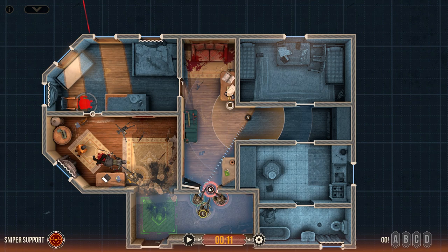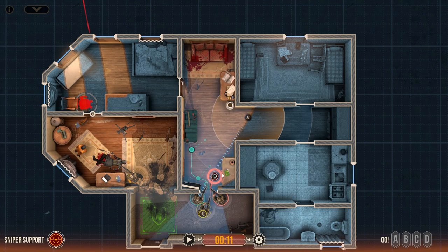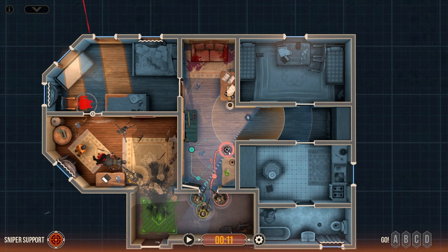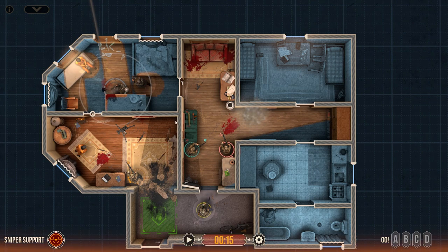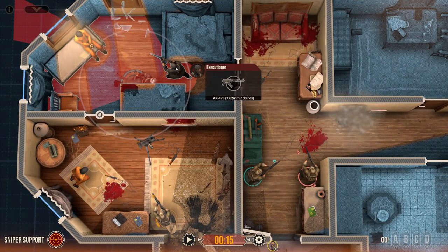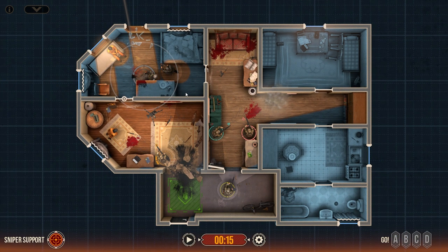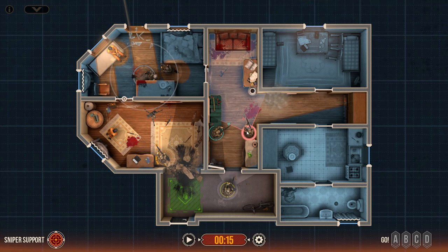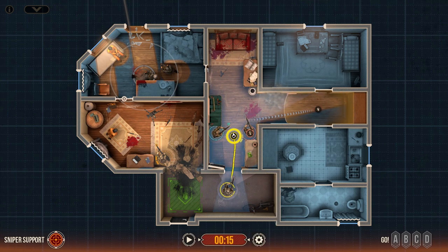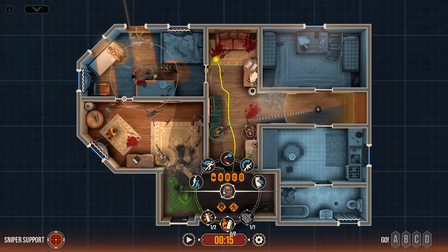Once the flashbang is out, we're going to button-hook with Ronan — he has the most situational awareness — and then Renoir will move this way while still maintaining security. We have another hostage and another guy running towards him. Ronan, you are keeping security here. Renoir, you will throw the flashbang, and I'm going to rapidly advance once the banger is out.